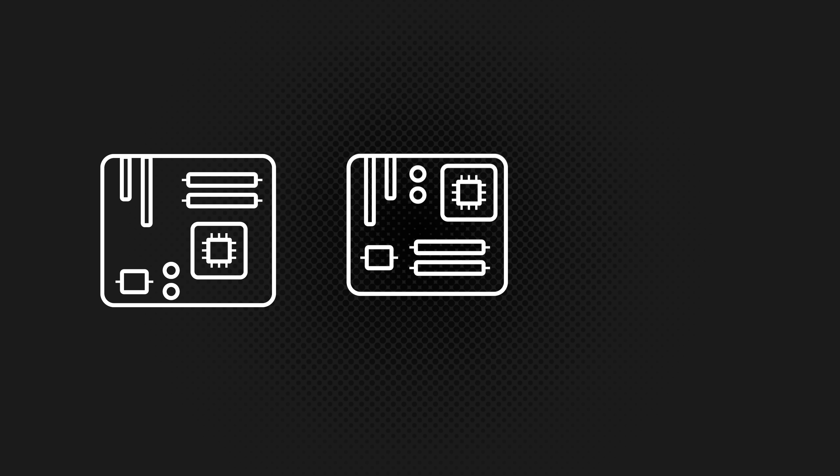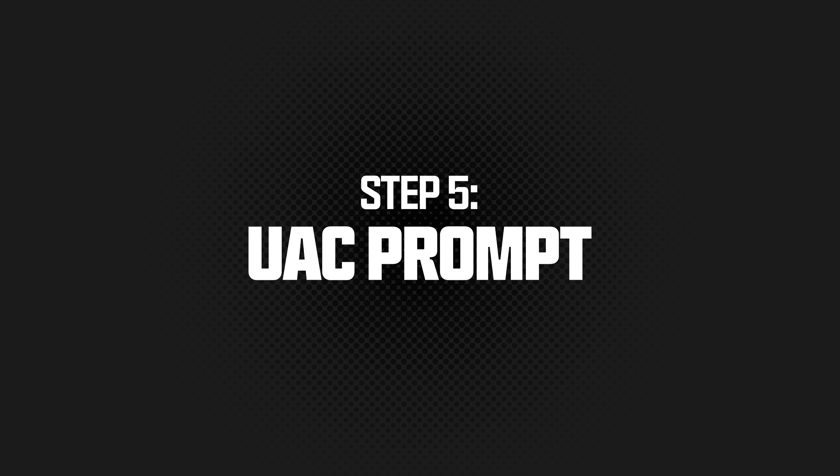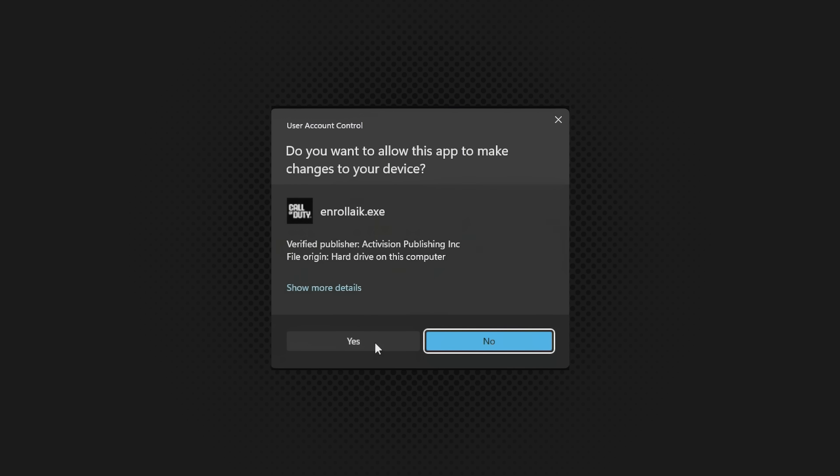Note: the location and language may differ from motherboard to motherboard, so check with your manufacturer for specific instructions. The first time the game is launched, you will need to accept the UAC prompt to allow the application to make changes to the device — simply click Yes.